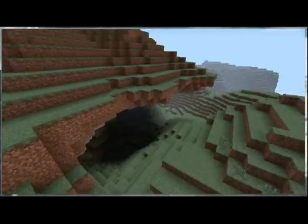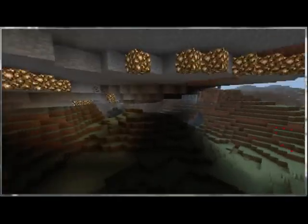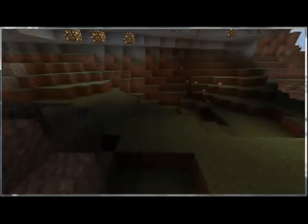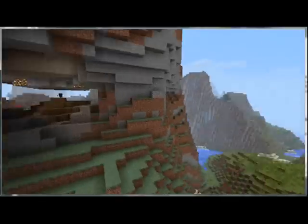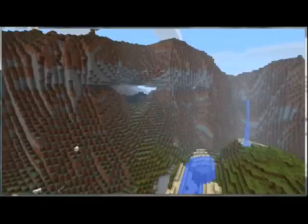The only changes I've made so far, like I showed you already, were Spawn, and I was exploring and placed a bunch of Glowstone over here to light this up just a little bit more. Apparently not enough to make mobs stop spawning under here, but it still looks pretty cool, and I'm really interested in seeing what myself and my friends are able to build here.